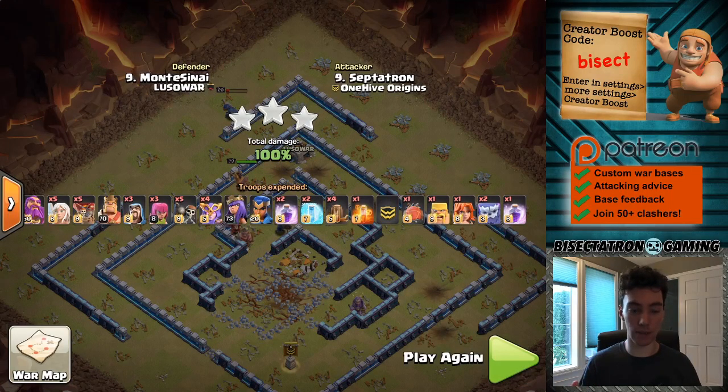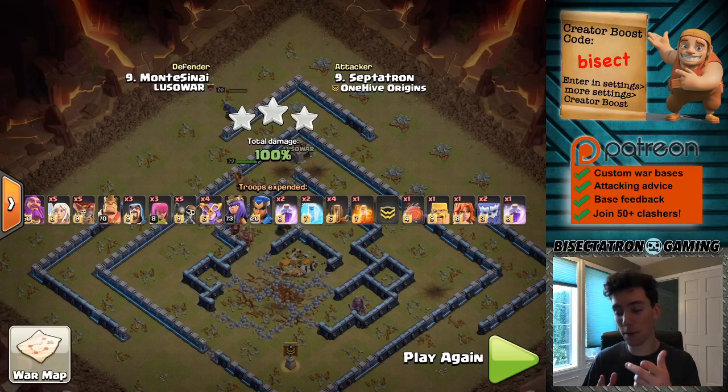The good news is we are seeing this crush bases, and oftentimes it's not even that close in terms of the troops dying out — it's mainly just a matter of time. Look to use this. Use those quakes to open up the base, send in those four Super Witches. Very versatile — we saw it work on an anti-three-star base first, then more of a ring-type base, which can often be trickier. It also works for those if you funnel correctly. Look to use it, guys. Hope you enjoyed this video — thanks for watching, hit the subscribe, and I'll see you all next time.